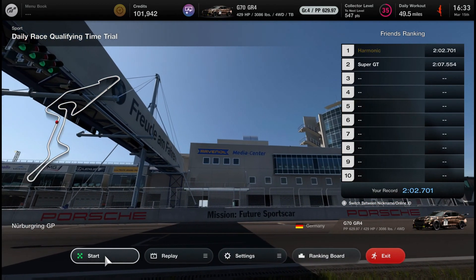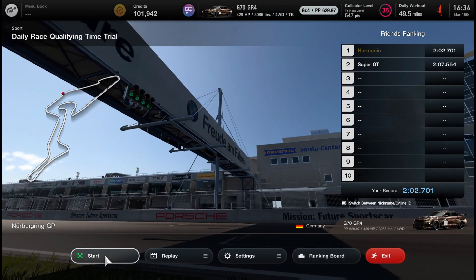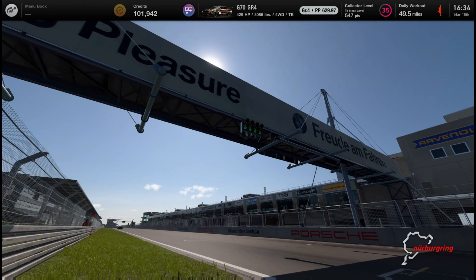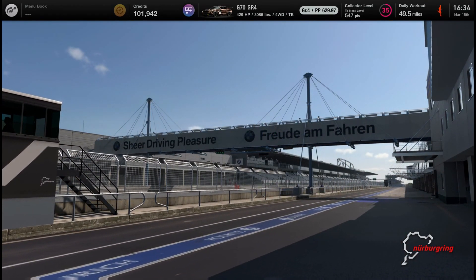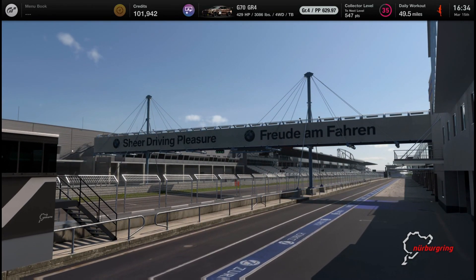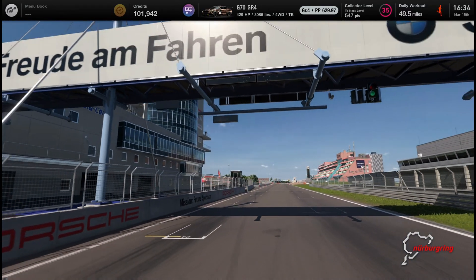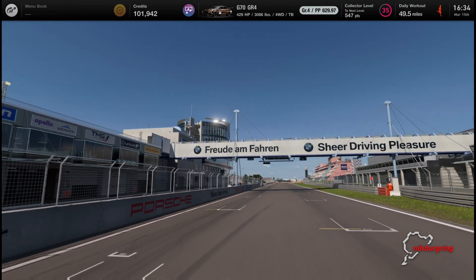I don't think it should work this way. I think performance points should only change based on what upgrades you have on the car and what potential those give the car. Your tune settings should not change your PP rating. But this is the way it is. And as much as it sucks, if you want to be competitive in daily races with PP limits, this is what you have to do. This is exactly how I built the Mazda Tenza for my world record on Nurb GP, before the track limit exploits, that is.